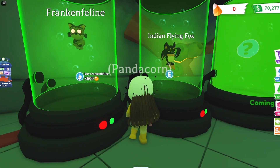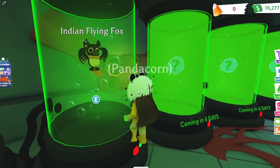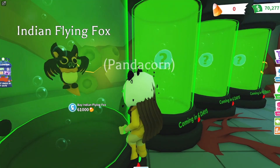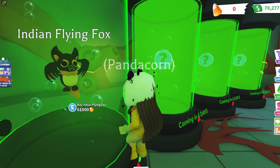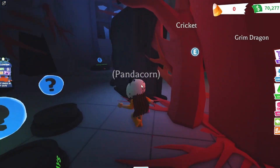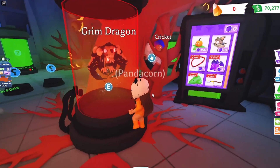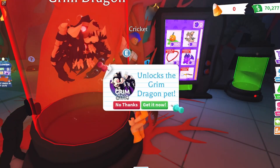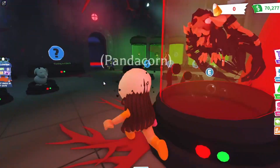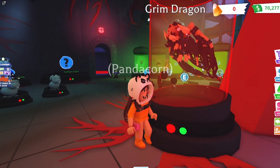Here we have our first two pets available for this week. We have the Frankenfeline — that one is 3,600 candy corn, it's like a Frankenstein cat, interesting. And then this one is really cute: the Indian Flying Fox. Look at those little teeth! This one is 61,000 candy corn — whoa, that's a lot! So this is gonna be a pretty expensive event. Over here we have the Grim Dragon, which is the robux pet for this year's Halloween event. It looks really exotic — the wings and everything — honestly a bit creepy. It kind of doesn't look like regular Adopt Me pets.